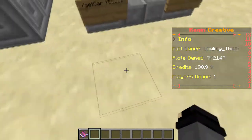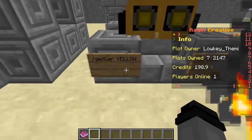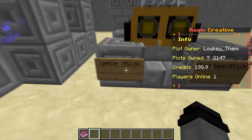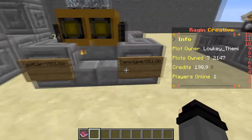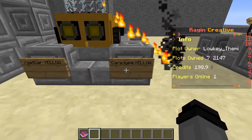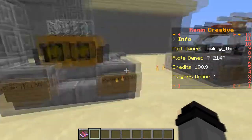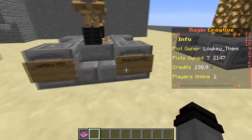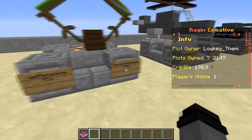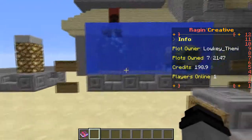First thing to start off with — what I didn't know at first, and the page doesn't actually mention it — is that everything is case sensitive, really case sensitive. So you have to capitalize 'Yellow' or whatever you have in the config. Same thing with the permission, it's 'cars.type' and you have to make sure it's case sensitive. Same deal with the bikes, trains, planes, parachutes, helicopters, and tanks.